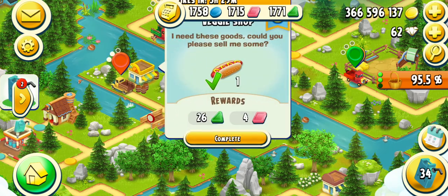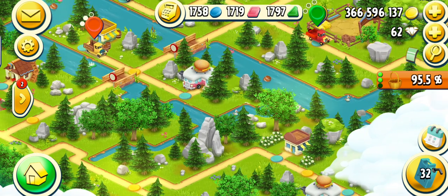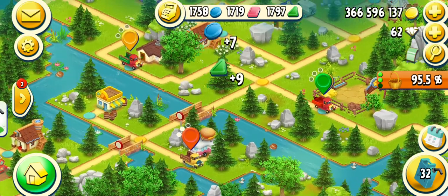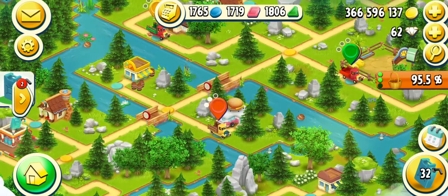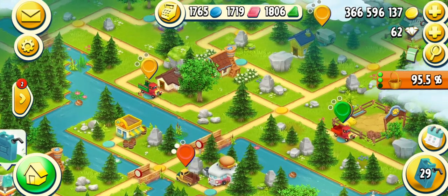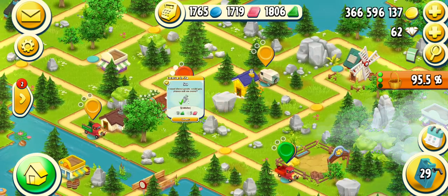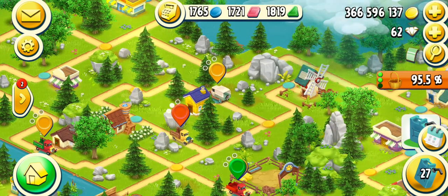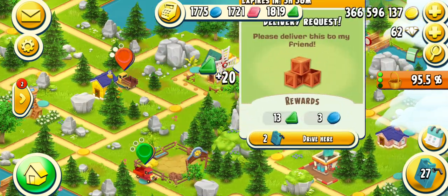Now I need more pink tokens and everything is going so well. I have to come here — this is also a good order, a good building. Delivered, and again a house here — delivered. 27 of the tokens are remaining and 13.